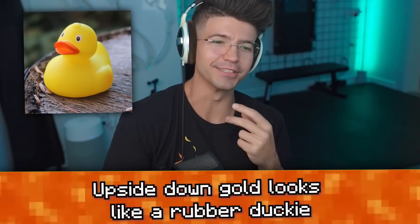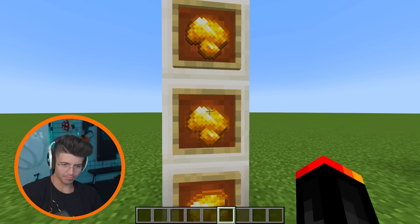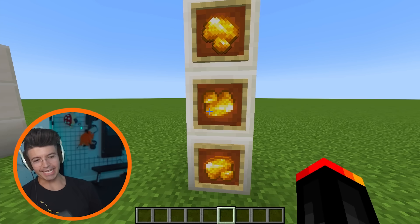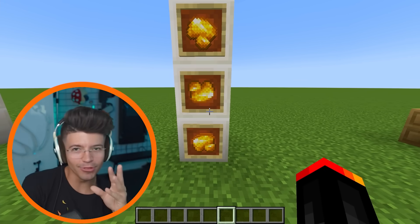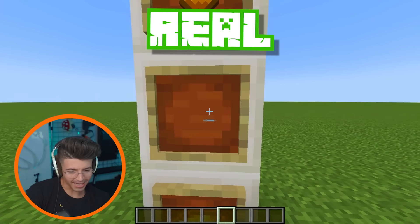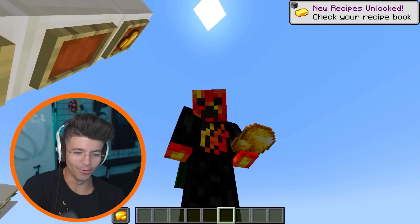Upside-down raw gold looks like a rubber duck. I definitely don't see the duck — I see a chicken breast. But when I flip it, oh, I see the duck! It is literally clear as day. This is a bathtub rubber ducky but made of solid gold. So the next time you build a shower or bath area in your house, you need to have this on the wall.